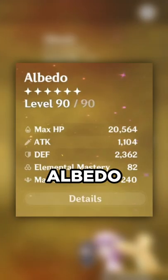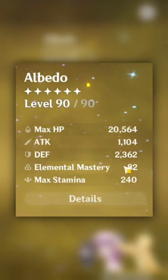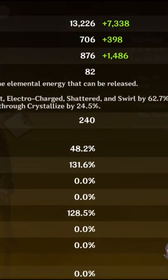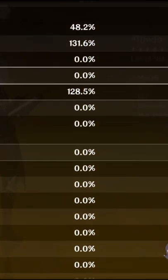I feel like this is going to be a mighty fine Albedo, right? Level 90, 2300 defense, 20,000 HP, 131.6 crit damage, 48.2 crit rate, 128.5 energy recharge.